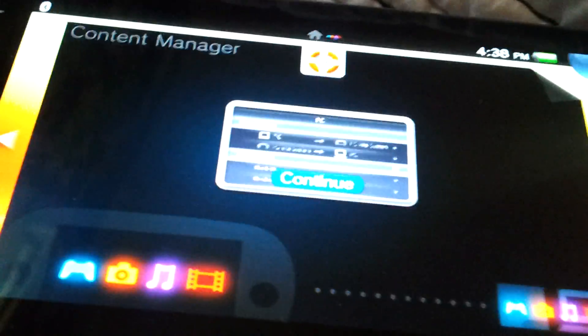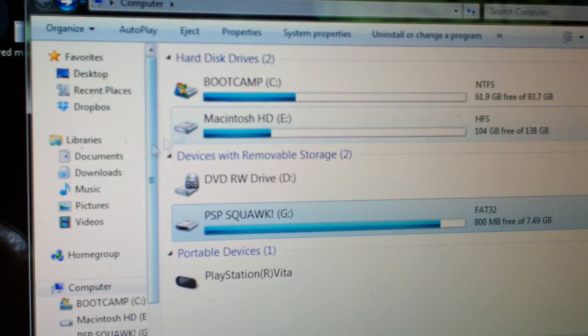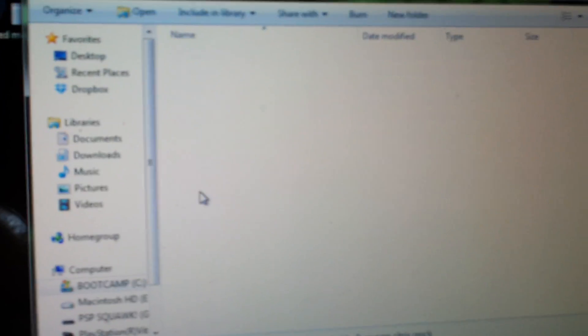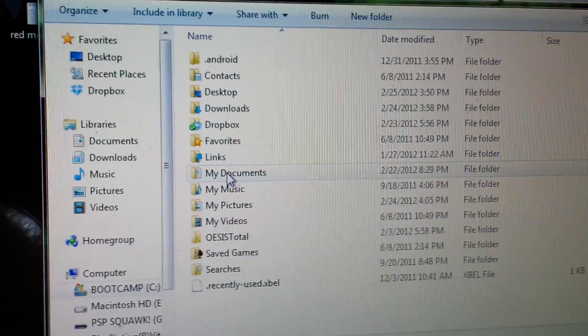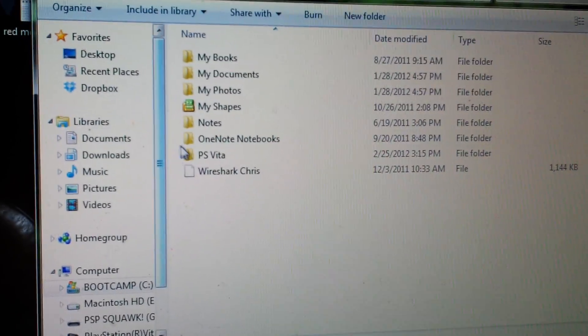All right, now it's done. Now I think we can exit this. I'm going to go to the computer, then Boot Camp, Users, my name, and go to Documents — PlayStation Vita, Save Data. There's the save data right there.